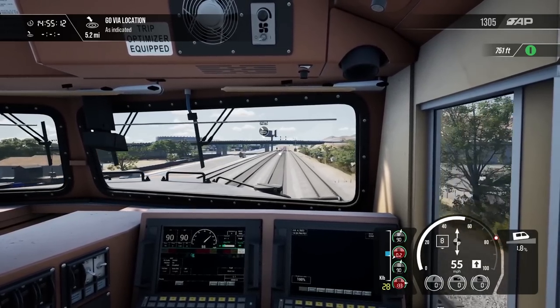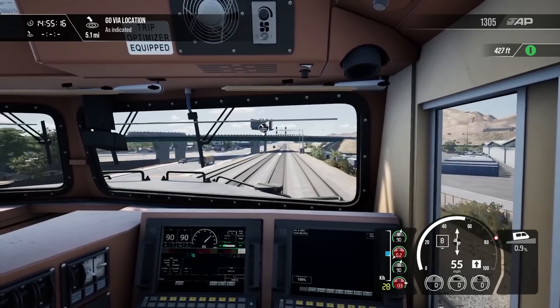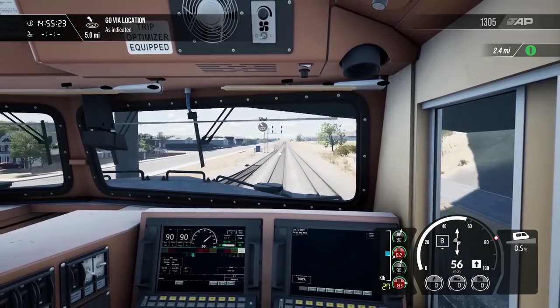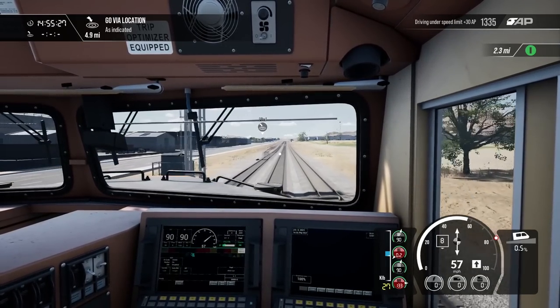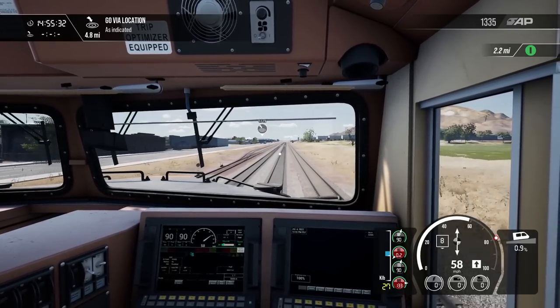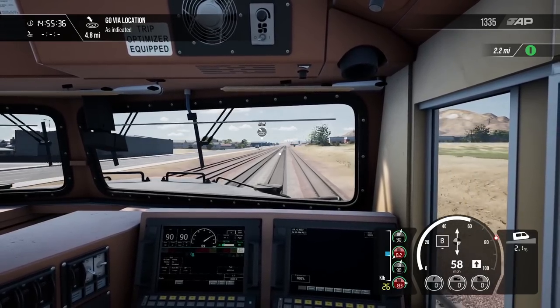Now we're getting close to where I think the scenario will change, and we might see some sort of brush fire or forest fire nearby. There could already be changes on the tracks — we could see smoke clouds making it a lot more difficult to navigate and reducing visibility of other trains on the tracks. It does increase the danger a little bit.